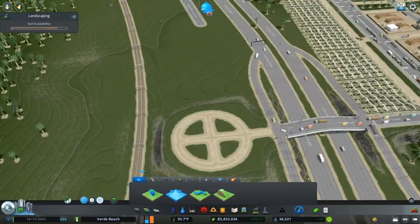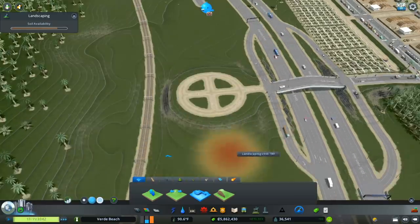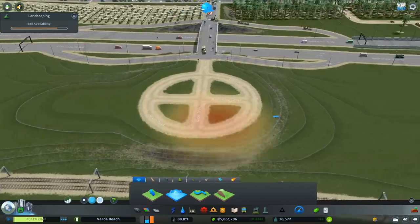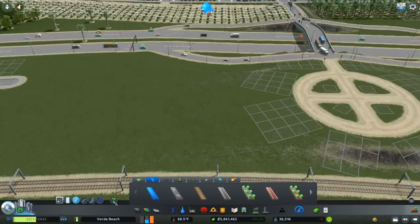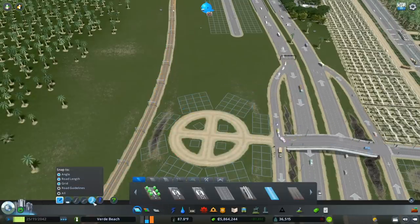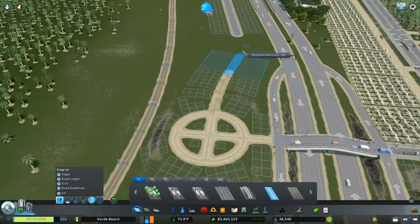We've got the beginnings of our roundabout. I'm going to taper the earth here - that's going to give us a gentle slope. I keep going back to that walking trail idea, but that would be a bad utilization of this land.